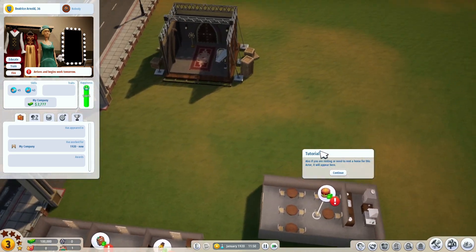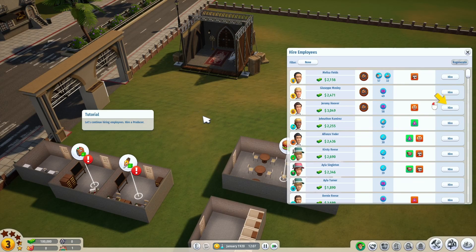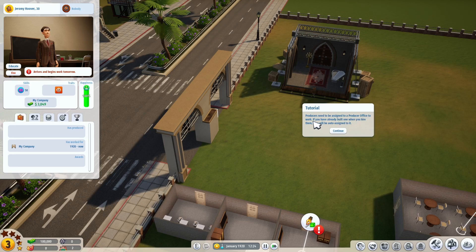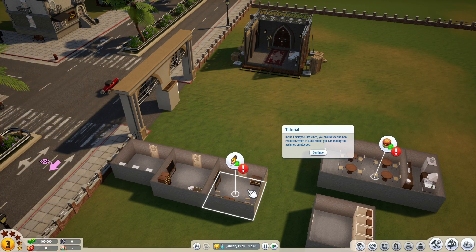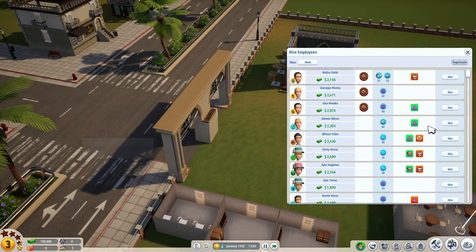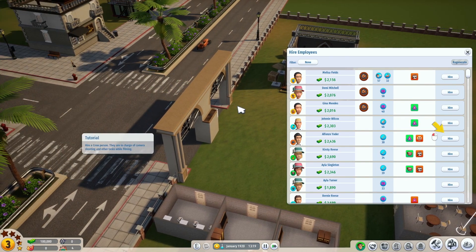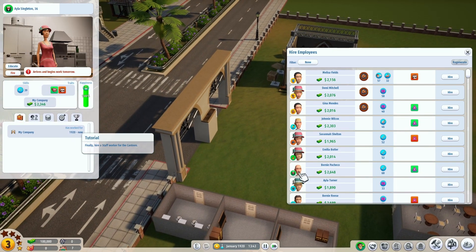Now we are going to hire employees. The window on the left shows info on your new employee - name, age, happiness, skills, charisma, athletic, cost, relationships and other stuff. It reminds me of the Sims games. Also, if you need to rent a home for this actor, it will appear here. Let's hire a producer - they'll be auto-assigned to the producer office. Now a writer, director, crew member, maintenance, and staff for the canteen.